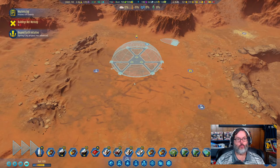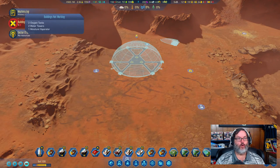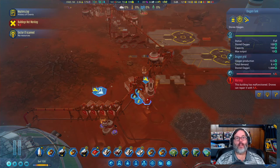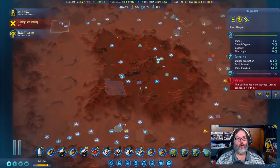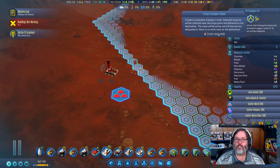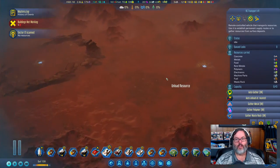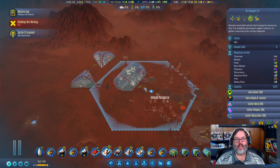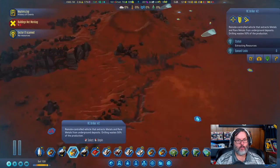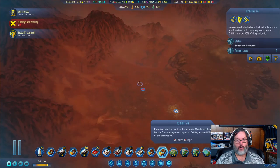We'll choose the trade rocket and do polymers again. We are out of metal - metal is an issue. Both drones are working, so let's get you set up on this. I certainly wish the auto gather would work on these as well, but they don't seem to. So one is drilling rare metals, but I'm okay with that.